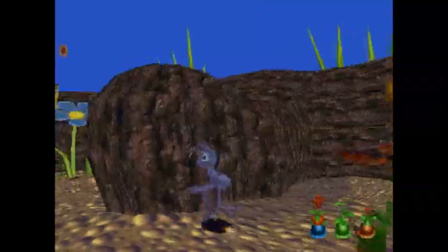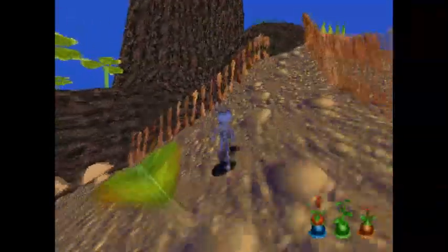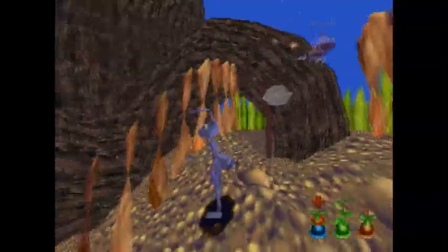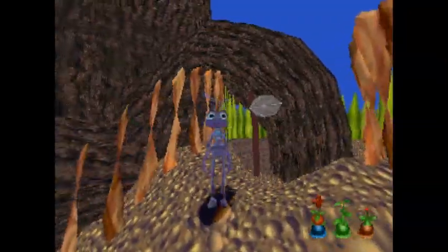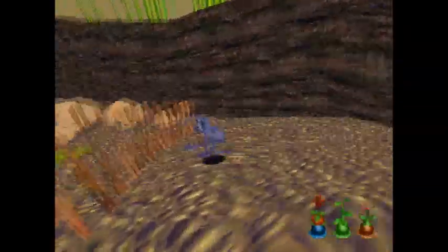We'll get more into why the propeller plant is annoying in a bit, but first we need to explore more. We could just leave the level right now, but instead what we want to do is hop over this fence — and the best way to do that is climb up to the top. The fence follows the slope down, so if we jump from the top and move down, we can get enough height to jump over it, whereas just jumping over it straight wouldn't give us enough height.